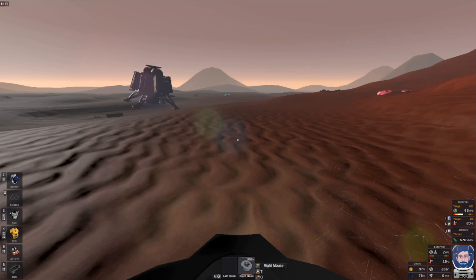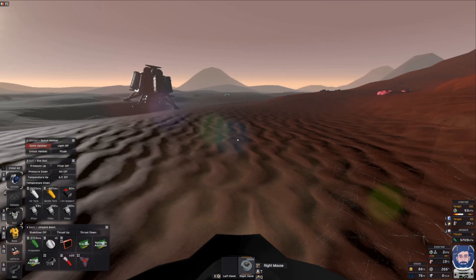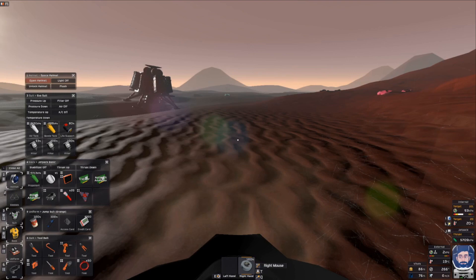On the bottom left side of my screen, you see the equipment slots — that is the gear you are currently wearing. You can open their detail panels with the numbers 1 through 6 on your keyboard. You start with a helmet, a suit, a backpack, a uniform, and a belt. You do not start with glasses — that is something you can build in-game later on. If you press the corresponding number, a window will open displaying the functions and inventory of that equipment piece. For example, the helmet allows you to open it, lock it, turn your light on or off, and flush the gas inside your helmet.